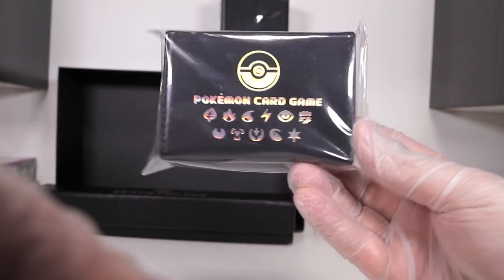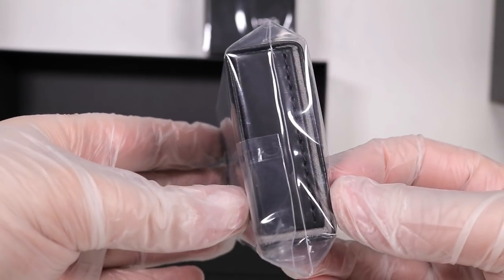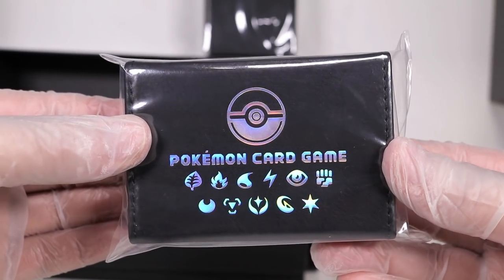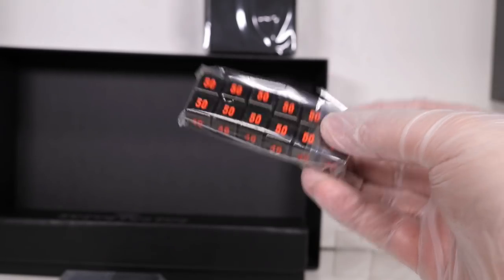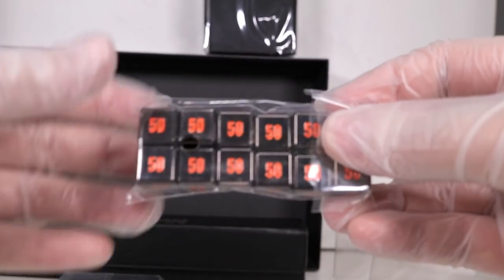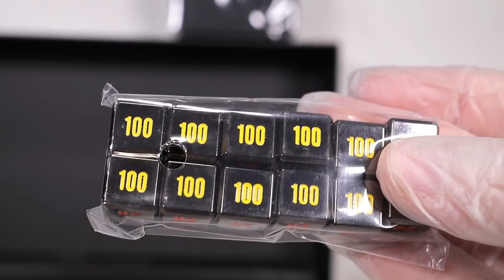Up next we have an even smaller card carrier. This one looks like maybe it could fit your deck and the other one's just for excess. And then maybe you could hold these in there - these are some dice. Very solid. I think they're metal. Metal damage dice.